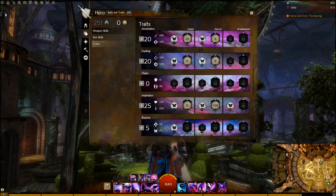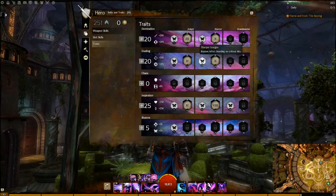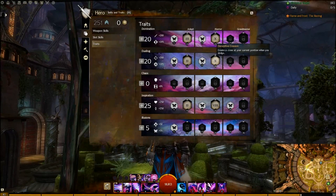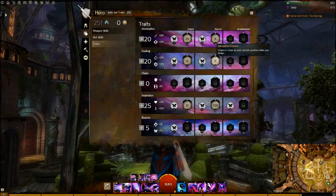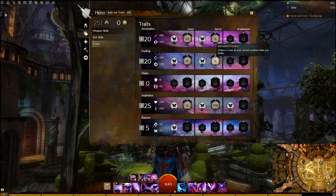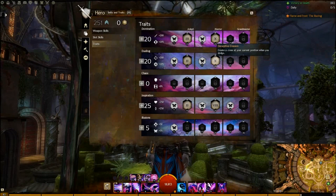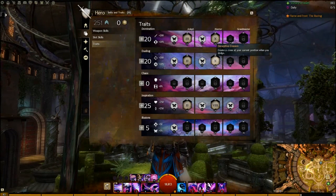The 15-point talent Sharper Images boosts your personal DPS and helps keep bleed stacks on bosses at max. The 20-point trait I always use is Desperate Decoy. I personally like having this trait for creating clones on demand for healing and shattering. If you dodge backwards, it will also create a clone to use in front of you as a meat shield for various attacks, meaning they will absorb whatever projectile attack would normally hit you.